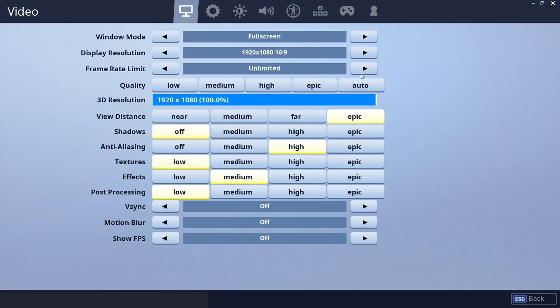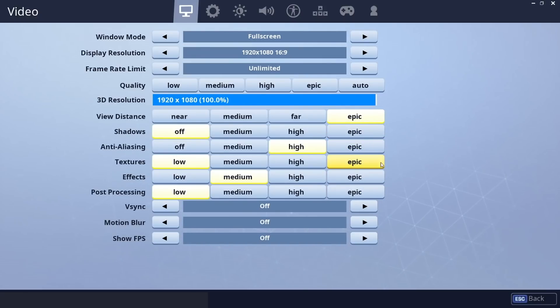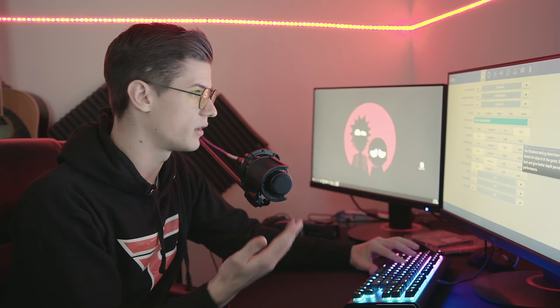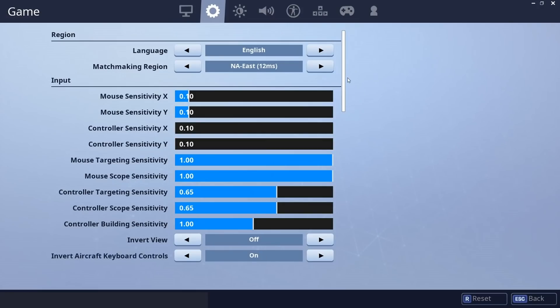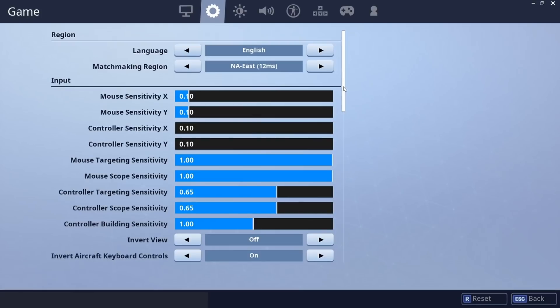We start with frame rate unlimited because we have such a beast of a PC — you want to have your frames unlimited, at the highest you can possibly be at. You can get away with putting everything on epic if you really just want the game to look beautiful, but the game doesn't perform as well on all epic. It has nothing to do with how good a computer you have; you just want to have it a little bit turned down. Have v-sync off and motion blur off as well — that just makes the game run smoother. My settings are going to be a lot different than maybe other people's, but this is just what has worked for me.